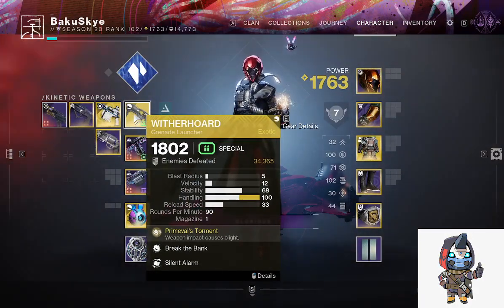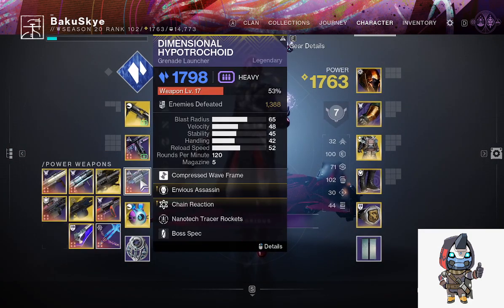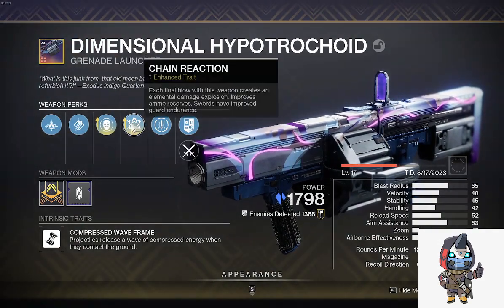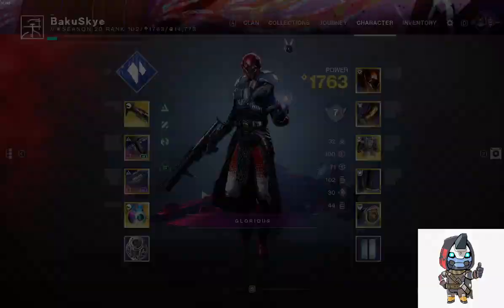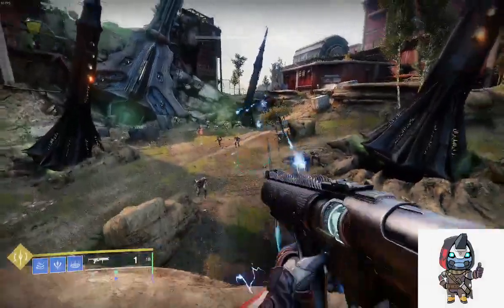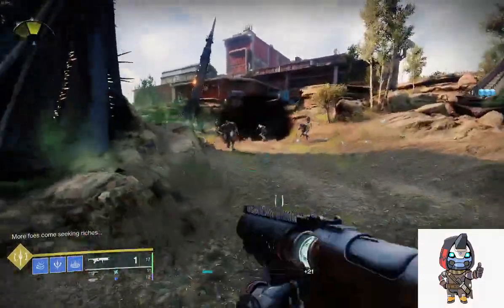Wither Horde is a big piece of the build — it's our orb generator. Then we have Inner Loop with compulsive reloader and bolt shot, and Dimensional Hypotrochoid with envious assassin and chain reaction. With envious assassin, defeating targets with other weapons before drawing this one transfers ammo to the magazine from reserves. This being a compressed wave frame, the reason I'm making this build is literally just for support and support only.